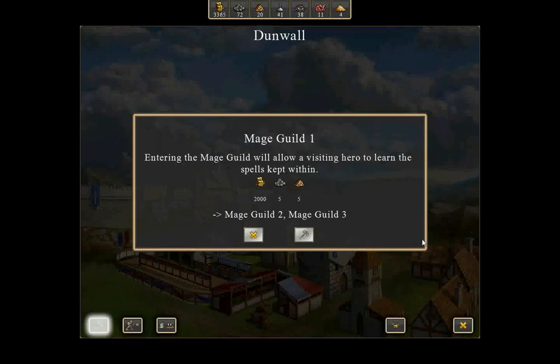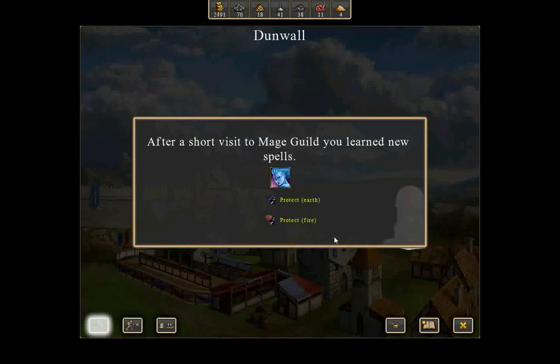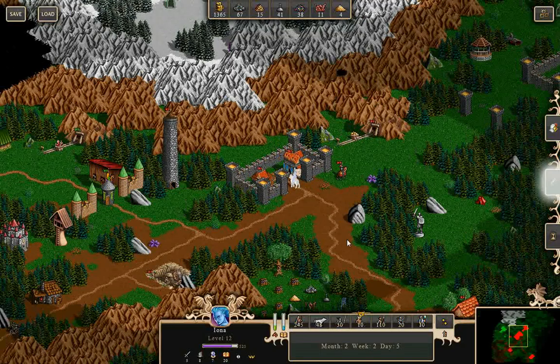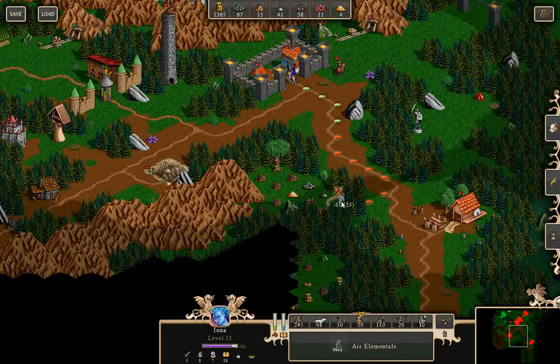I'm going to have to wait — all I've got left is the mage guild. What does the sawmill do? Excess wood. Protect from earth and fire — completely unnecessary. I'm going to two-part this, so I will see you in the next episode.